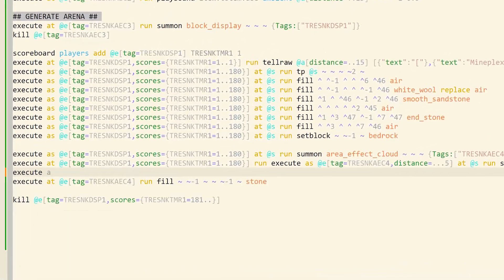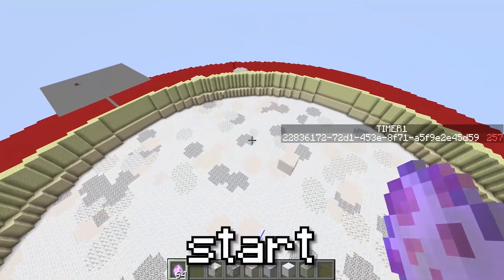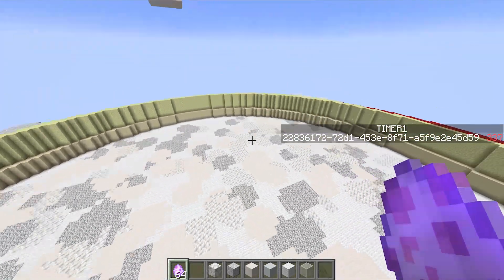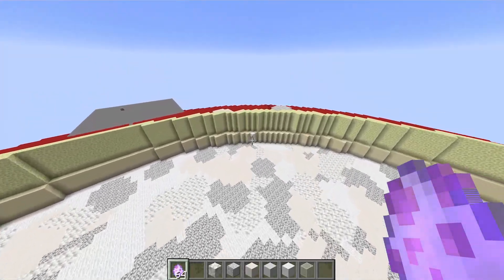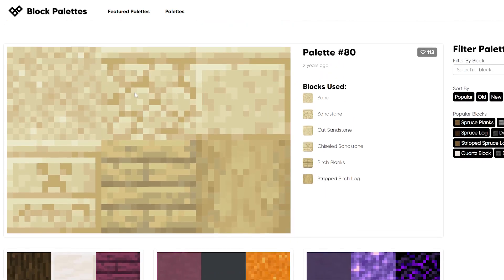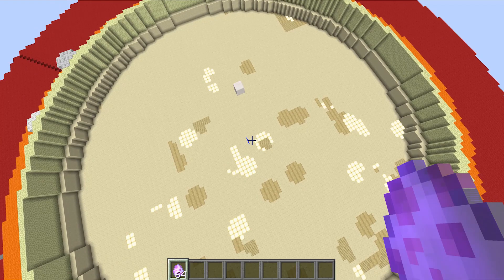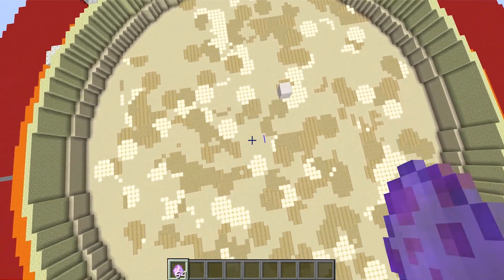Now let's start with the retexturing of the floor of this arena. We're starting to have something, but it's not exactly what I want — it's not the final result. I don't really like this block palette so I think I'm going to change it and use something else. Let's see what result we get with this palette. And yeah, I think that this is exactly what I want my arena to look like.